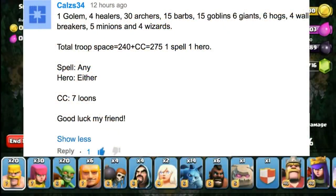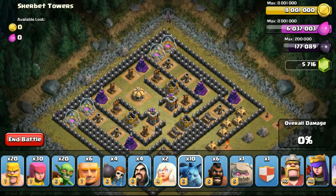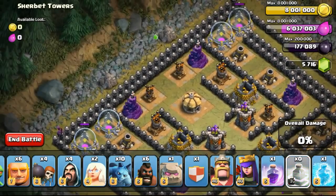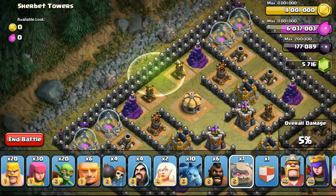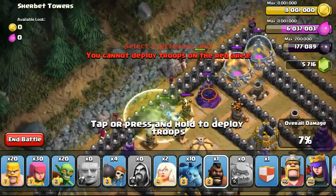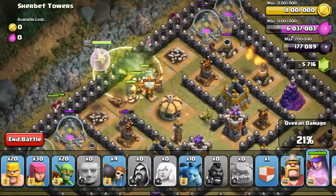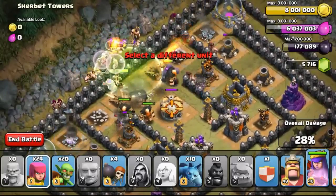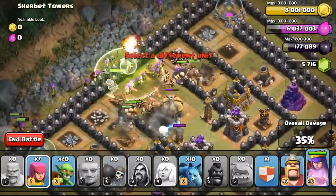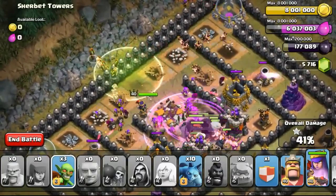The next challenge was suggested by Chaos: one golem and four healers. When I read four healers I got stunned a bit, because the maximum you could only use is two healers, which totals up to 28 slots. The remaining 28 slots I moved to nine more minions, five more barbarians, and five more goblins — hope you're okay with that, Chaos. For spells I can use three, and for heroes I could use one because there's only one golem. For the CC, Chaos suggested seven balloons but that's 35 slots, so I changed it. Eventually I didn't use the CC at all, and just used up to 30 slots of balloons with remaining slots as archers or barbarians.